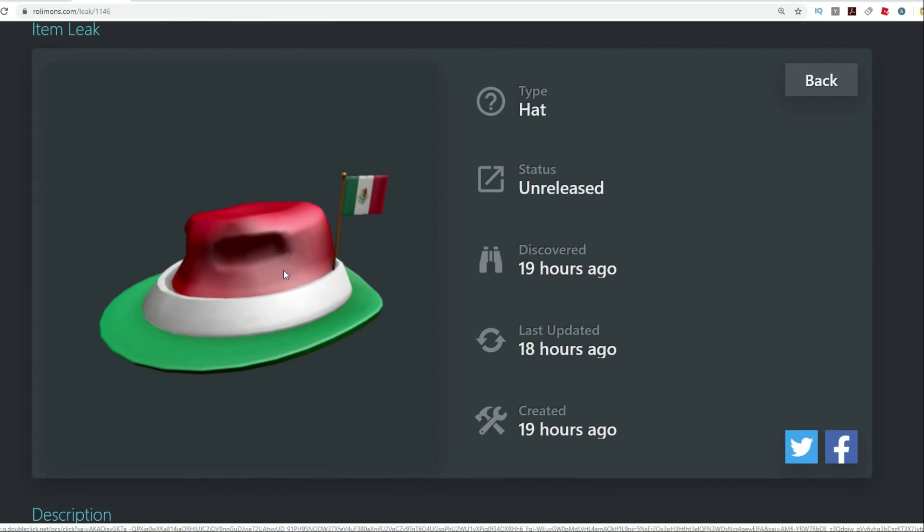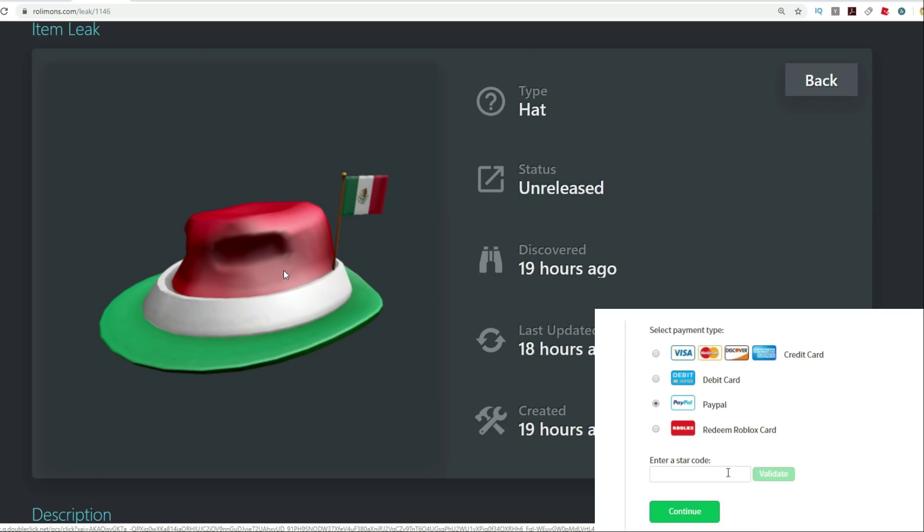Now we've got this right here — the Mexican fedora. I know a lot of you guys have been asking when's the Mexico one gonna come out, when's the UK one gonna come out. There's a whole bunch of them that a lot of you guys are asking about but it looks like the Mexican one is coming out very soon. I think Independence Day for Mexico is like mid-September so maybe this one's a little bit behind.